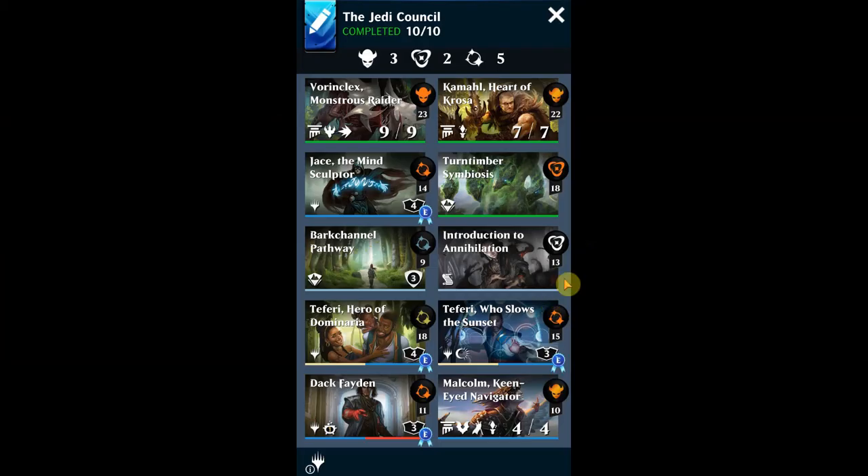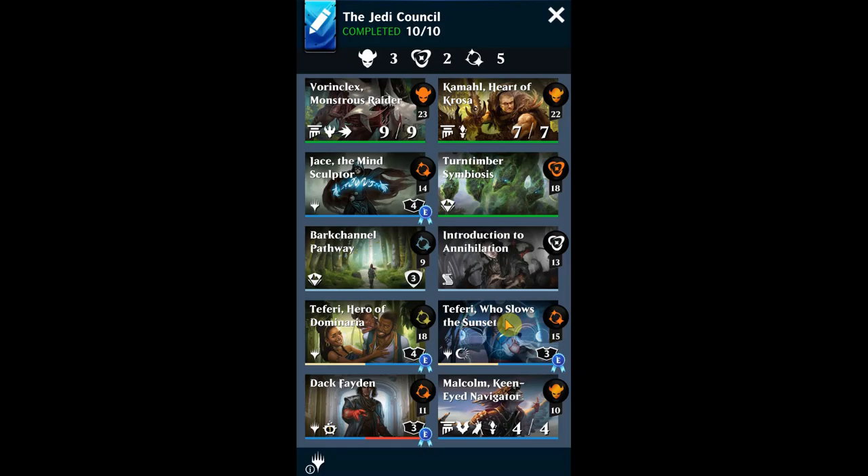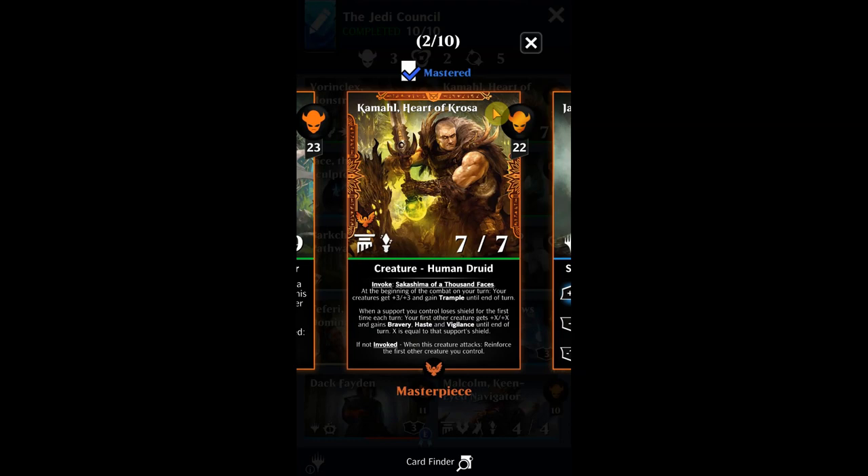Hey guys, welcome back to the channel. I wanted to share this deck today — I call it the Jedi Council. This deck allows you to build creatures to be big and strong, buff them, and use them to buff each other. One of the important things with this deck is you've got to have Vorinclex, the Monstrous Raider. When another card or effect buffs a creature you control, proliferate. This effect can be triggered three times per turn, so that buff triggers the proliferate to get really big, really strong, really fast.